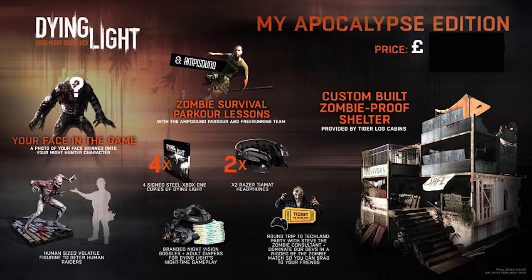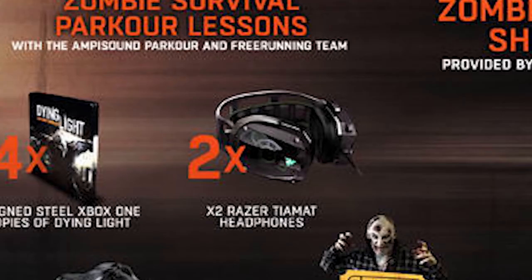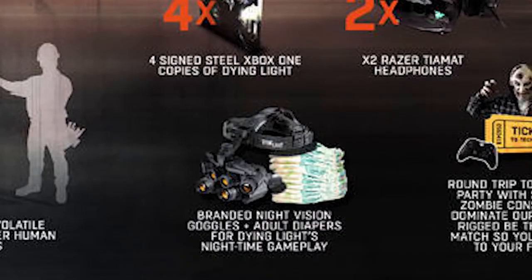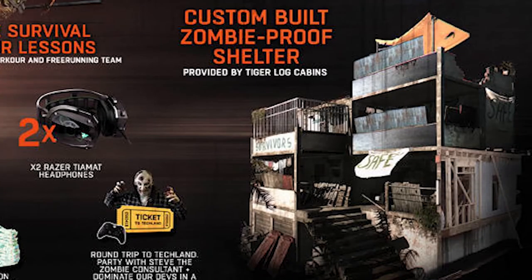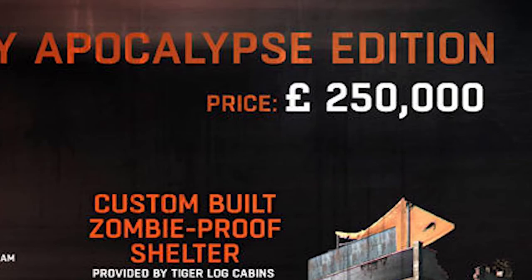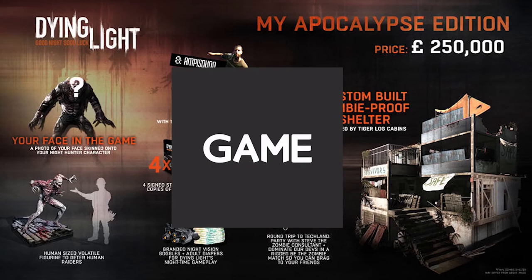I also have to give a special shout out to the absolutely insane Dying Light My Apocalypse Edition. This edition comes included with four copies of Dying Light for you and your friends, all signed by the developers, two Razer Tiamat headphones, a round trip to a Techland party with Steve the zombie consultant, branded night vision goggles with some adult nappies for when you mess yourself apparently, a life-size volatile zombie statue, your face on the Nighthunter zombie for when you control him in the multiplayer modes, zombie survival parkour lessons with the AmpiSound parkour and freerunning team, and your own custom-built zombie shelter. And this entire package comes to the grand total of 250,000 pounds. Yes, I am not joking — 250,000 pounds for a collector's edition is absolutely bonkers. We were actually taking pre-orders for this at Game when I was working there when this was announced.